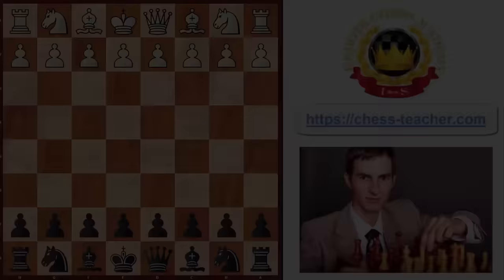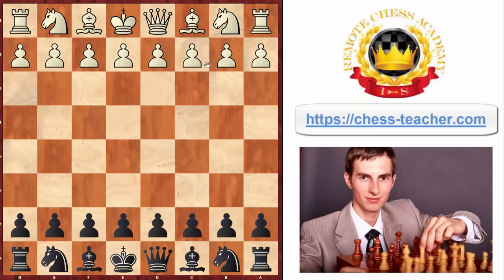As I mentioned previously, you are welcome to use the same setup against different white moves, such as pawn to c4, pawn to d4, or knight to f3. All kinds of moves will still lead to the same position for you.